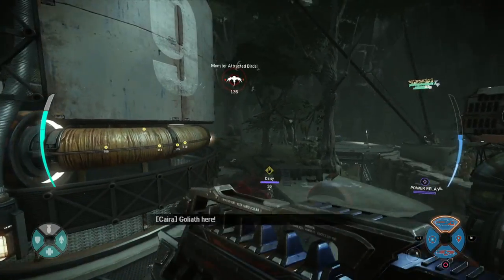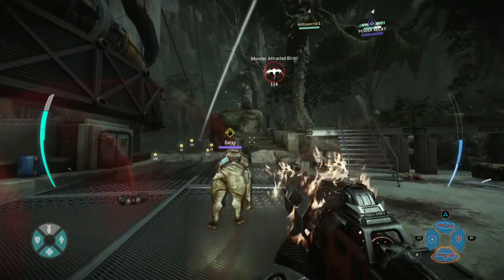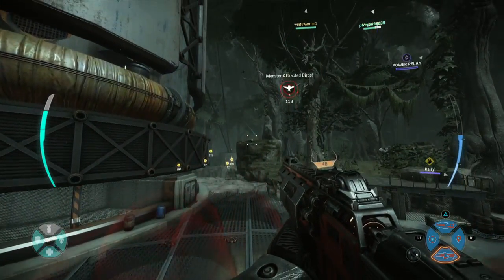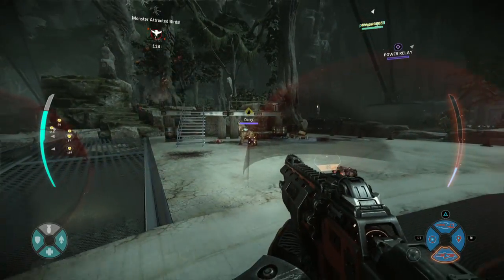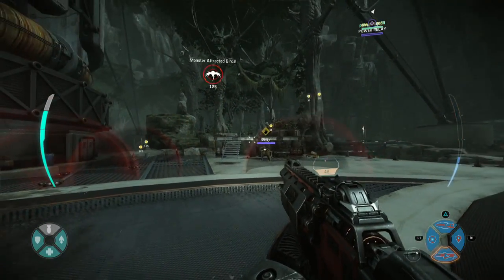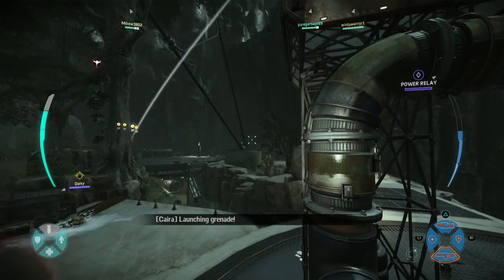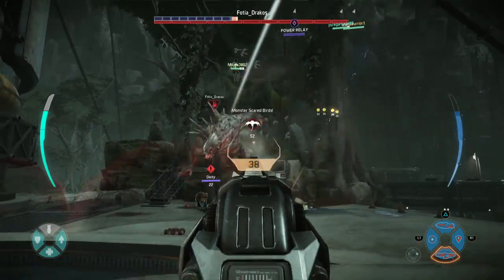All you can really do right here is wait — and here's the monster coming. Those little dots, in case you're wondering, are if you click R3 you can sort of put a point of interest. One thing you need in Evolve is communication — you don't really need it, but it helps so much more. I don't communicate because I'm a hypocrite.